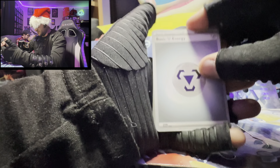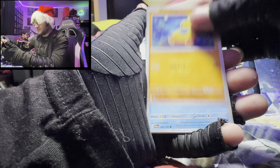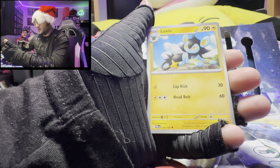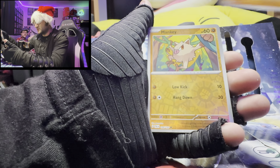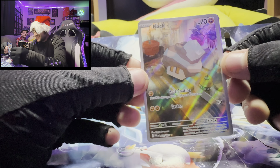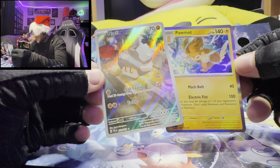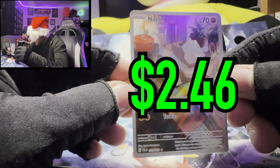From the pack we got Tinkatink, Tinkatuff, Makuhita, Magikarp, Lucario, Sticcardo, Pupitar reverse, Mankey, and Nymble — hey, I don't have Nymble! And a holo Palafin. That is pretty cool, very awesome!